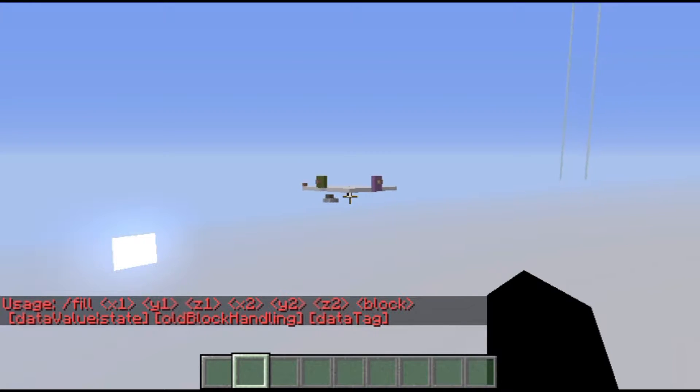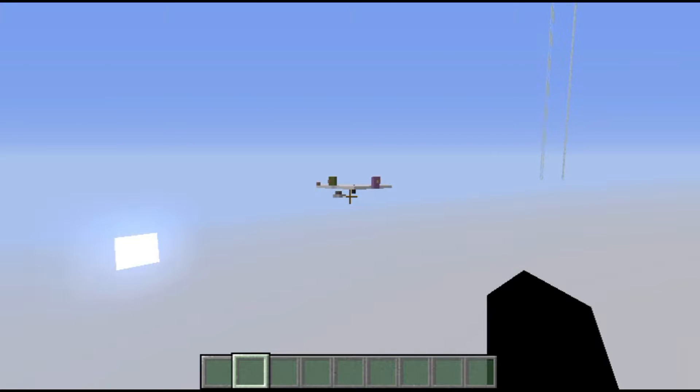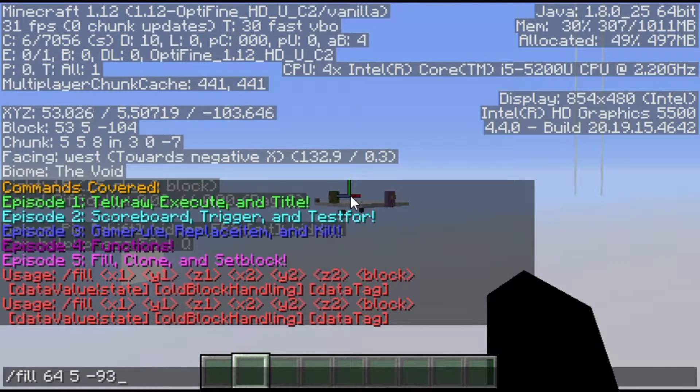Fill allows you to fill in a certain area. If you look at the syntax, fill uses the coordinates x1 y1 z1 and then x2 y2 z2 — it takes two corners. For example, x1 y1 z1 could be right here, so fill 64 5 negative 92 or 93. Then the second corner — we're going to stay on the same Y coordinate for a flat surface — so it'll be 52 5 negative 103, and then we specify the block, which we'll do as a log.